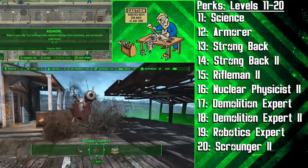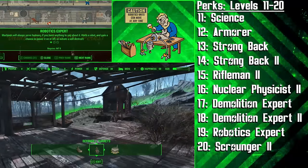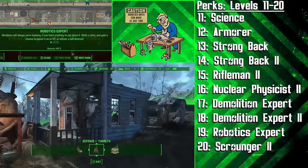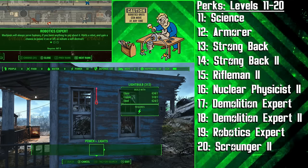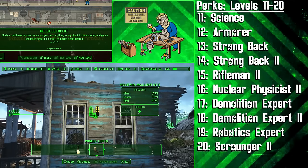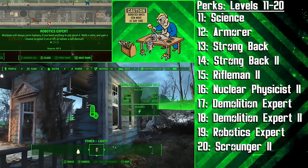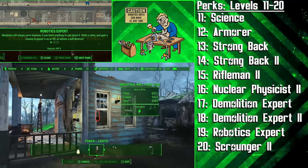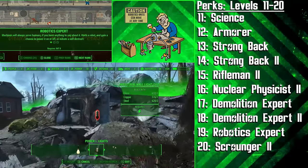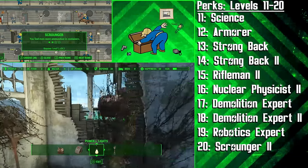Make different grenades and mines for specific situations — cryogenic grenades are always a cool choice. At level 19 we're getting Robotics Expert, and if you've got all the updates this can now be used mid-combat. At the first rank you'll be able to hack a robot and gain a chance to power it on or off, or make it initiate self-destruction. When you get the later ranks you can hack a robot to make it fight alongside you and give it commands. Finally at level 20 we're getting the second rank of Scrounger to find even more ammo.